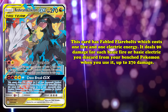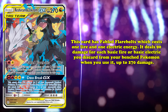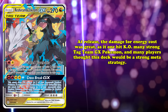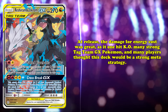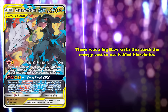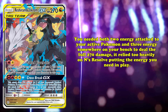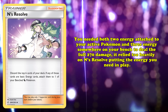This Dragon-type Pokémon has the Flarebolts attack for 1 fire and 1 electric energy, dealing 90 damage for each basic fire or basic electric energy you discard from your bench Pokémon when you use it, up to a maximum of 270 damage. At the time of this card's release, 270 damage for 2 energy was extremely good, as it one-hit KO'd many strong tag-team GX Pokémon, and many players thought this deck would be a strong meta strategy on release. However, there was one major flaw: Fabled Flarebolts simply required too much energy to use effectively, as you needed both 2 energies attached to your active Pokémon and 3 energies somewhere on your bench to deal the full 270 damage, and the deck relied too heavily on Inns of Resolve putting all the energies you needed into play.